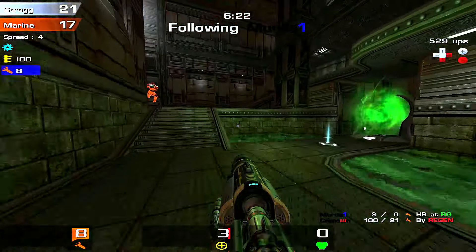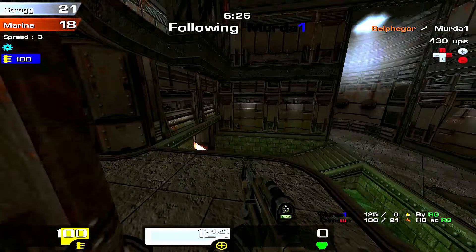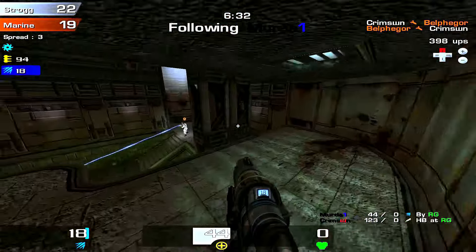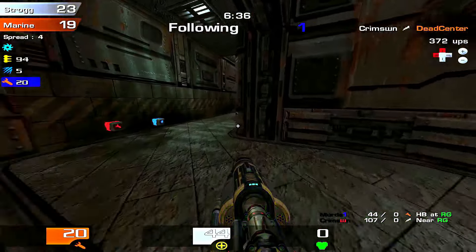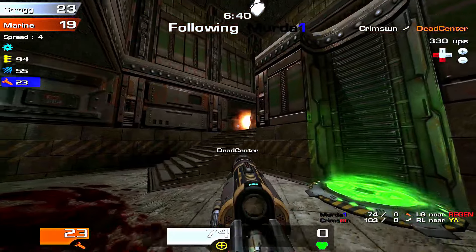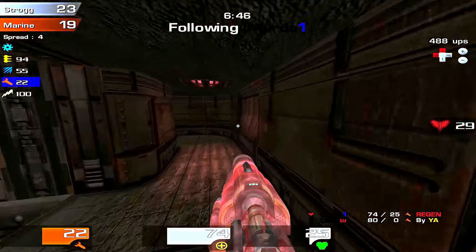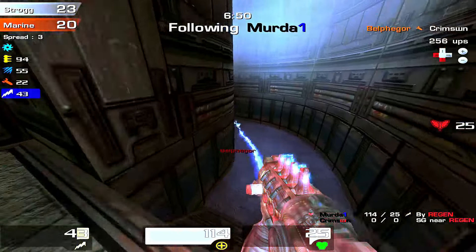Nice kill there by Belf hitting us with a little mid-range LG. Trying to get some work done with the hyper blaster and make our way over to the lightning gun room — get the 50 health bubble, get the lightning gun, and try to spam the corner there. We're gonna grab the regen now — it should be back up in two minutes, so around 8:45 or 8:46.